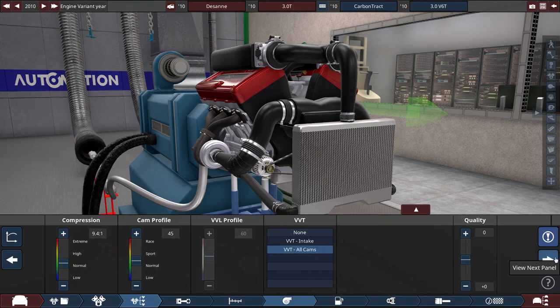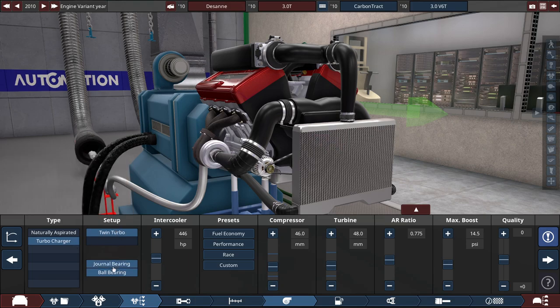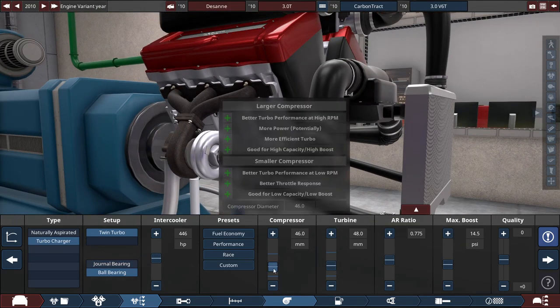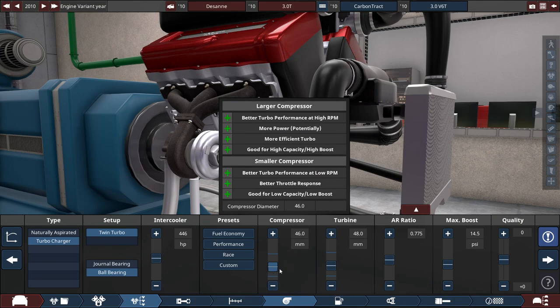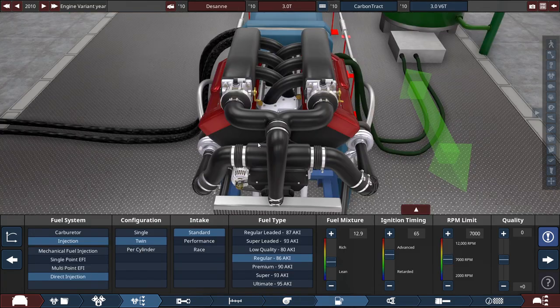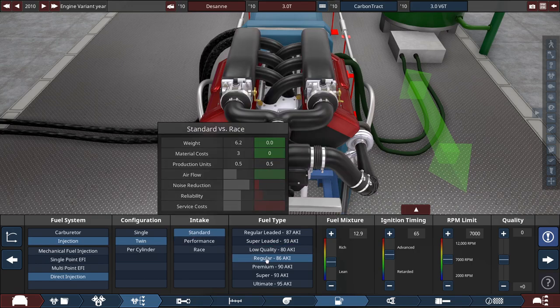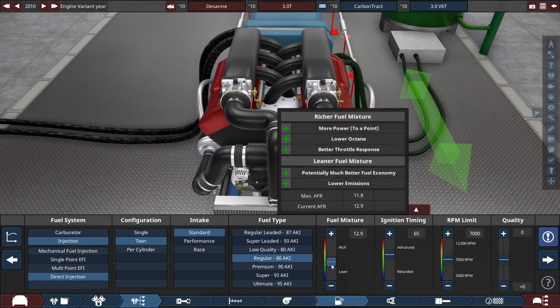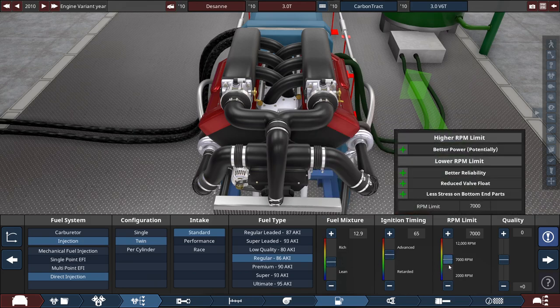We're going for powerful and economical at the same time, which leads us to the turbochargers. It's a twin-turbo setup — the only option with ball bearings — with the intercooler rated at 446 horsepower. The compressor is 46mm, turbine slightly higher at 48mm, air ratio at 0.775, and max boost at 14.5 PSI. For the fuel system, we're using a direct injection twin configuration with a standard intake on regular fuel, fuel mixer set to 12.9, ignition timing raised to 65, and RPM limit at 7,000.